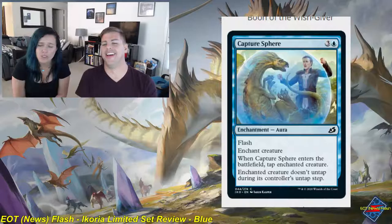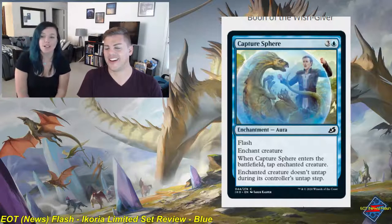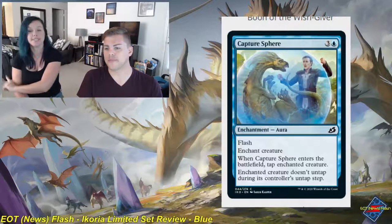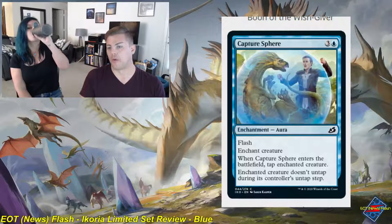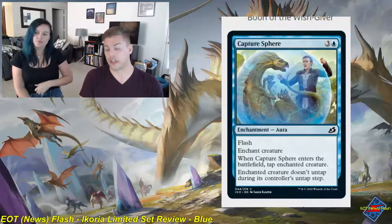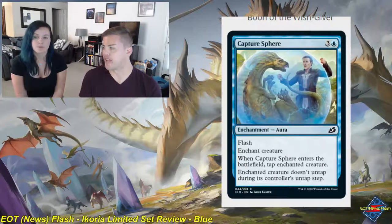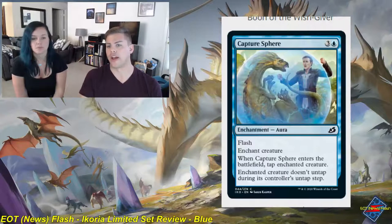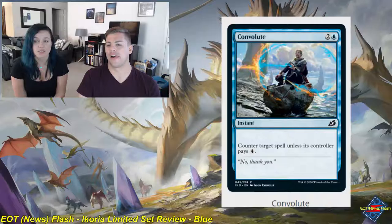Capture Sphere — three and a blue, enchantment aura, common, with flash. Enchant creature; when it enters the battlefield, tap the enchanted creature, and it doesn't untap during its controller's untap step. This has been blue's removal in the past couple of sets. It's a little pricey but being at instant speed is big. The blue-black flash deck especially will want this, but any blue deck going to the mid-late game will take full advantage. The art is pretty adorable too.